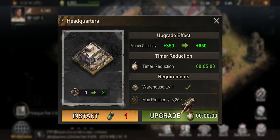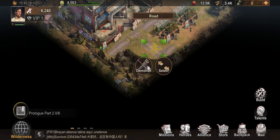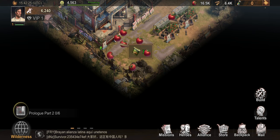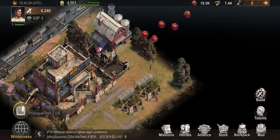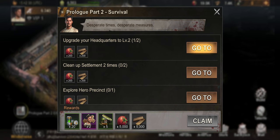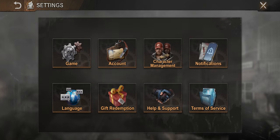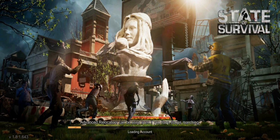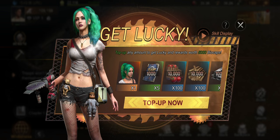Just keep doing what is required — keep clearing the map. I was able to clear all of this by doing the prologue, then chapter one, chapter two, chapter three, until I opened up to HQ 6. First tip: never use your biocaps unless you need them, especially if you're below HQ 10. Don't use them to speed up buildings or troops — it's just a waste.